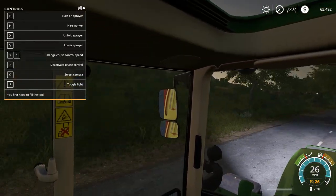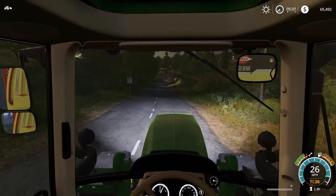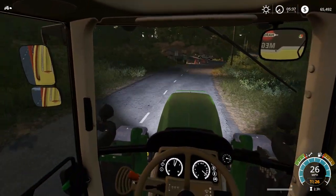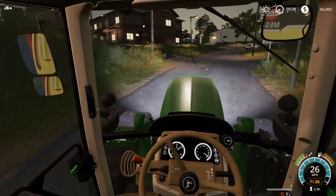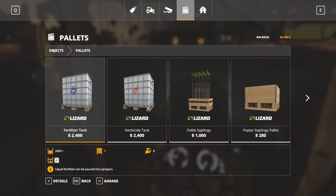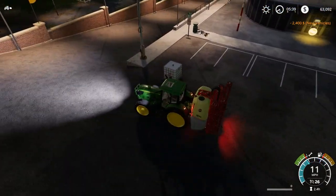Look at these lights - man, this is amazing! Let's turn off the blinker, it's a little annoying. This is beautiful - I actually never drove at night or early morning in this game. These lights are amazing. Back at the store - let's go ahead and pick up the herbicide tank. Another $2,400 - should do us for a little bit at least, it's 2,000 liters. Should last us a while.